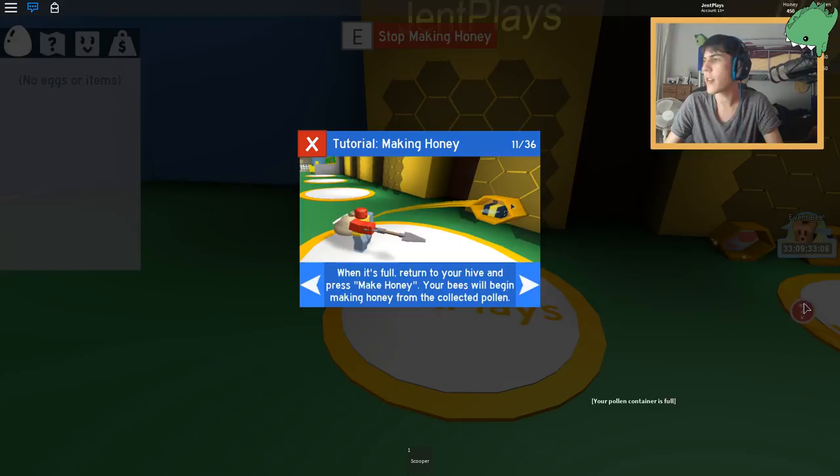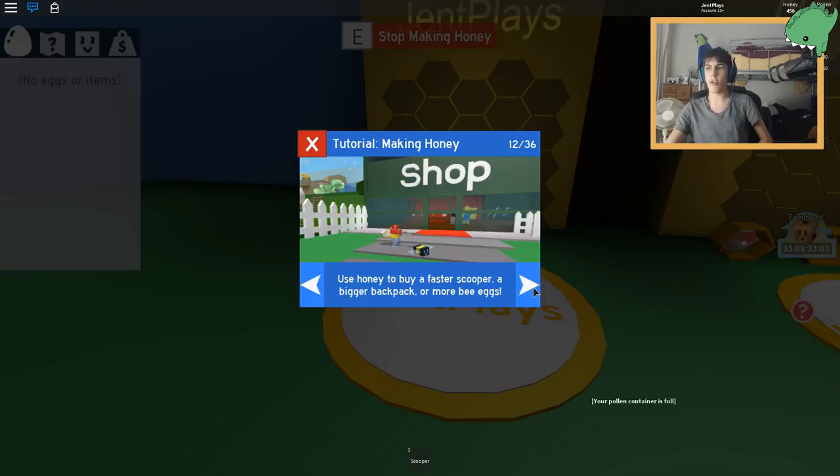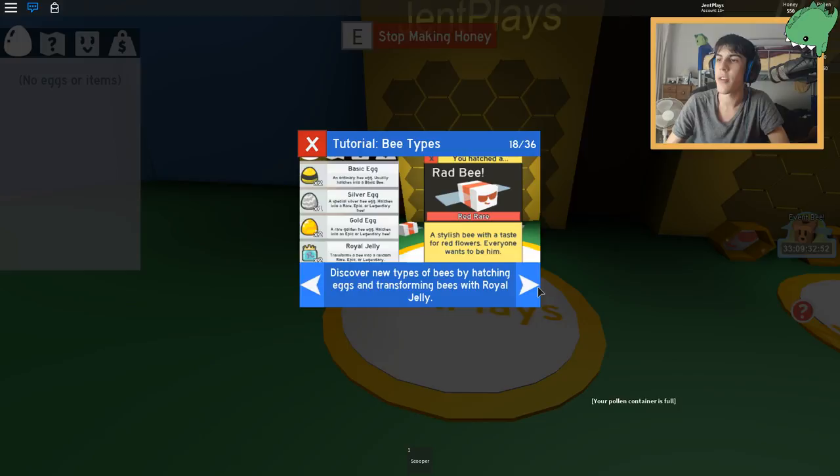We're gonna do it to make money honey. Use the honey to buy a faster scoop, bring a backpack, or more bee eggs. Be cautious - some flower fields have hostile bugs and monsters in them. If they kill you, you lose all the pollen in your backpack. You can't attack monsters yourself, but your bees will defend you.